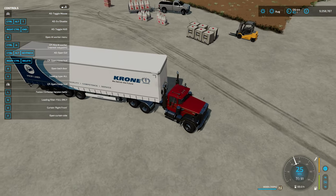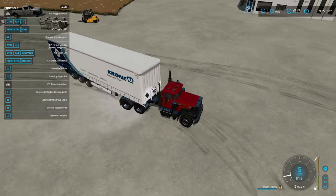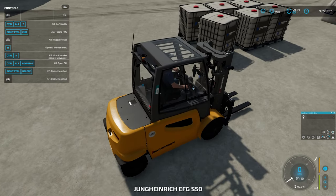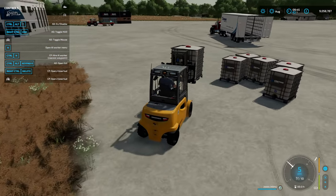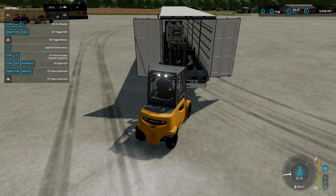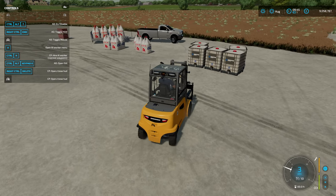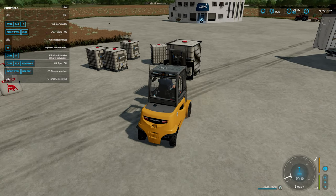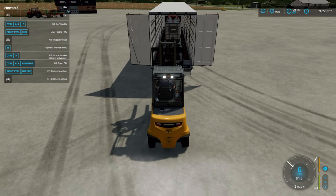I'm going to show you something very cool. I can do this with the side open but I'll start with the side closed. We'll park up and open the rear doors by pressing X. Now I'll take one of these IBCs with the forklift, roll up to the back of the trailer, lift it up high enough, and it takes it and auto-loads it directly into the trailer for you. There's no unload option at the moment, just load - a nice touch for immersion. Let's grab the second one and drop that in as well.